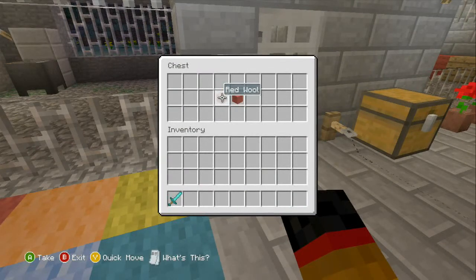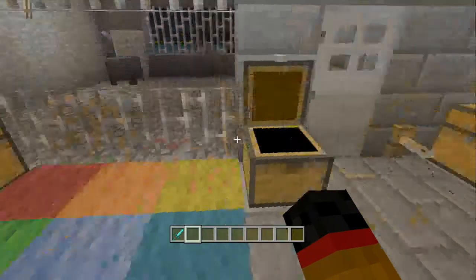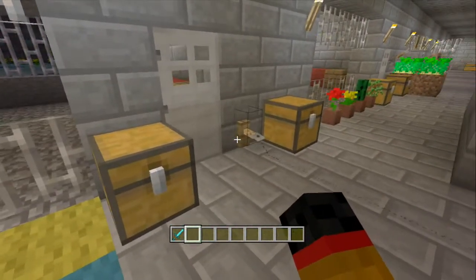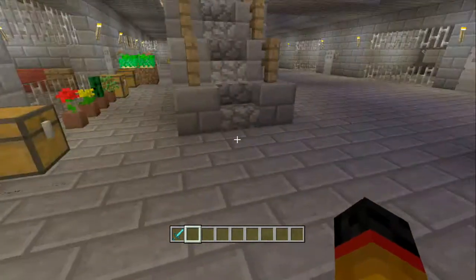Now we have carpet. The crafting recipe is two of a certain color of wool — so red carpet would be two red wool, orange would be two orange wool, and so on.